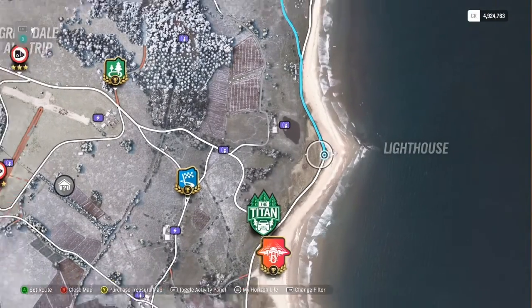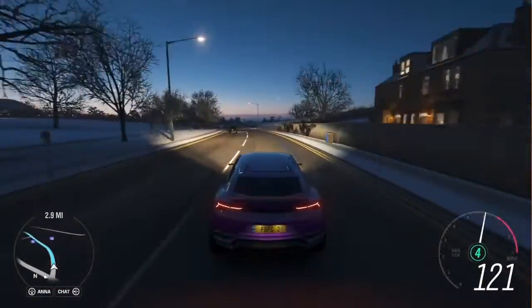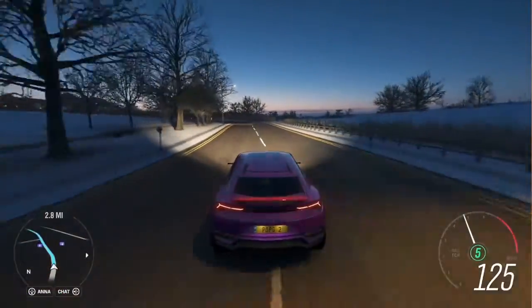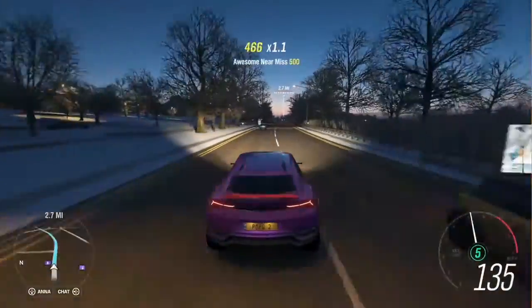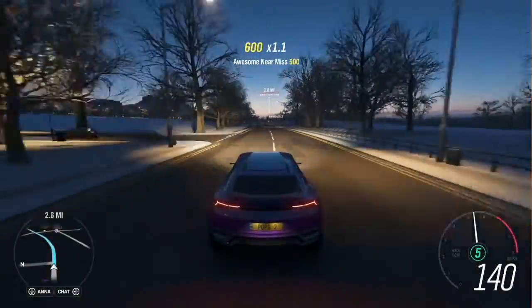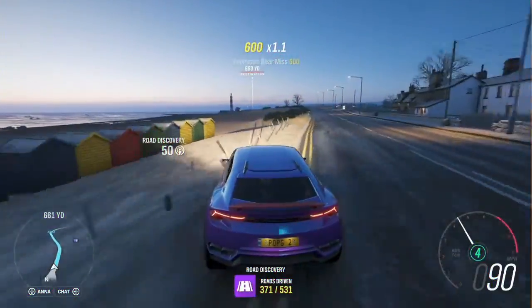This is the location as you can see in the video. You can fast travel there, but I prefer to take the Lamborghini Urus for a little drive since it's one of Thor's favorite vehicles. As far as SUVs go, I think this is one of my favorites.